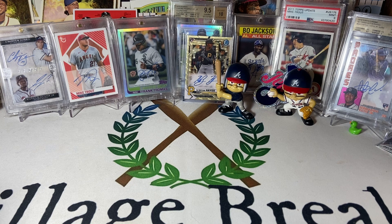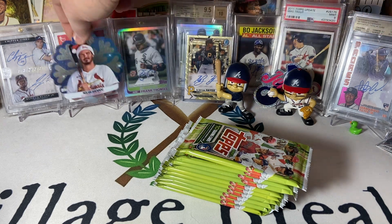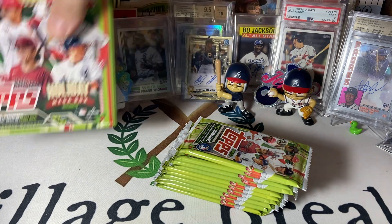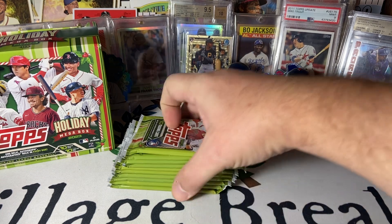But let's see if we can find all kinds of variations. I'll be honest, I have not done a lot this year with the holiday set, so I'm not 100% sure on all the different variations. We got a Nolan Arenado snowflake ornament. I don't know the numbers on the back — if it's a super short print, just a short print, or just a kind of fun short print. We'll see what we can find.